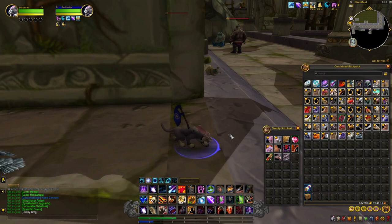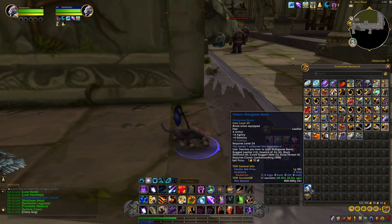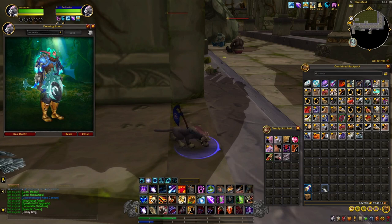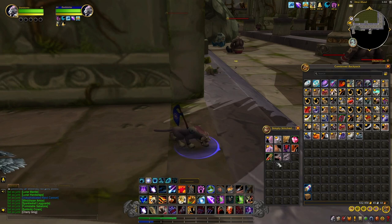Hello everybody, my name is Marnie Crazygold and today I'm going to show you how to farm up these Knot Thimble Jack Caches. These drop different patterns which you can sell to the Auction House. I've actually gotten one pattern from these — Pattern: Mongoose Boots — and apparently they're going for 800k, which is ridiculous. These are older patterns that have been added back into the game and are going for high prices at the moment. On some servers they're selling for around 20k to 100k, but on my server I'm going to list this for around 200k and see if it sells.